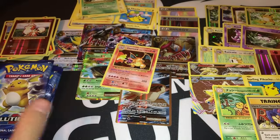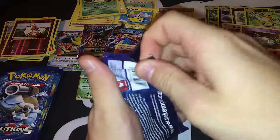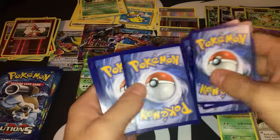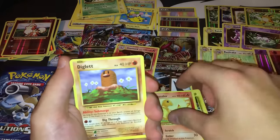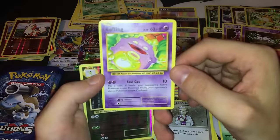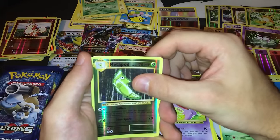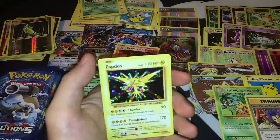Five more packs left. Pack thirty-two has a white coat — this is a great, badass start! Fire Energy, Charmander, Diglett, Gastly, Metapod, Professor Oak's Hint, Koffing. Reverse foil is a Metapod. Our rare is — no way! No way I just pulled a Holographic Zapdos! I said at the beginning that my first holographic was a Venusaur and the second one was a Zapdos, and I said I wanted to pull a Zapdos — and here it is!